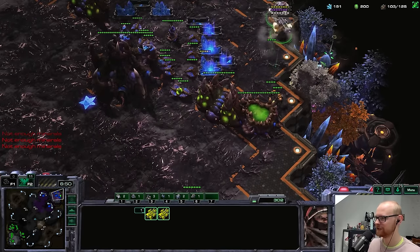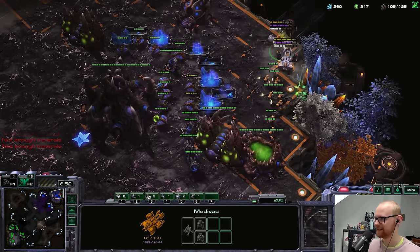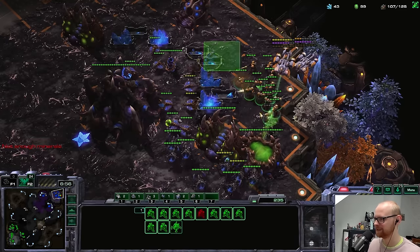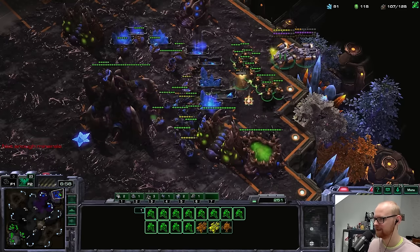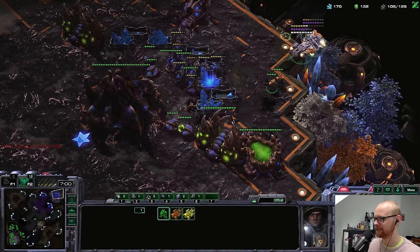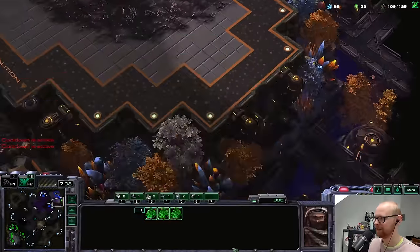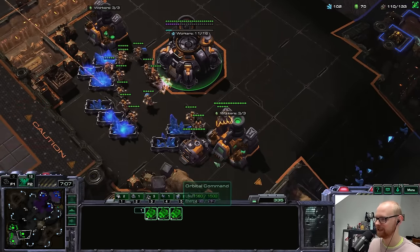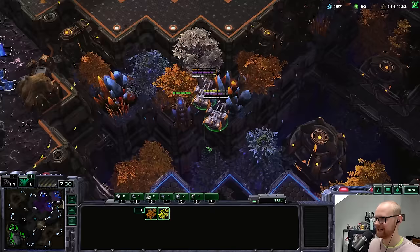There's only four roaches here, so I'm just going to drop past them and go into the main. These marines are going to get less and less useful over time because I'm not making stim or any other upgrades for them. I'll do a scan here instead of mining that fourth gas — I still need to get that set up.